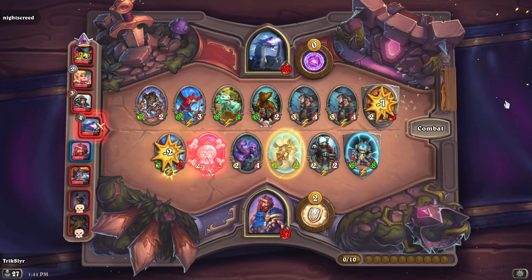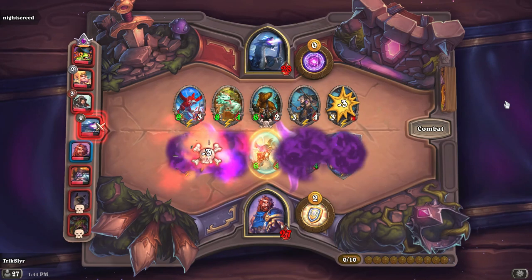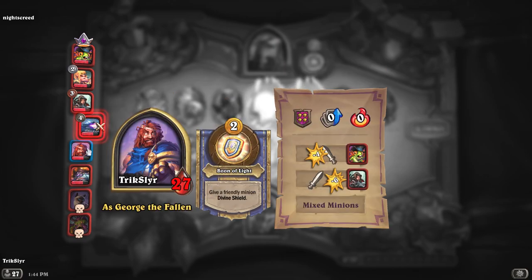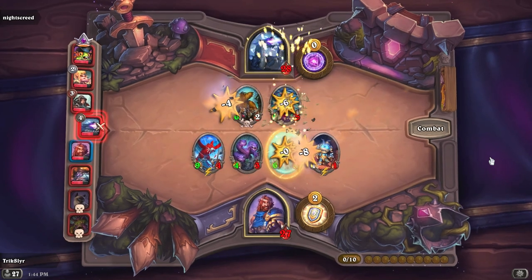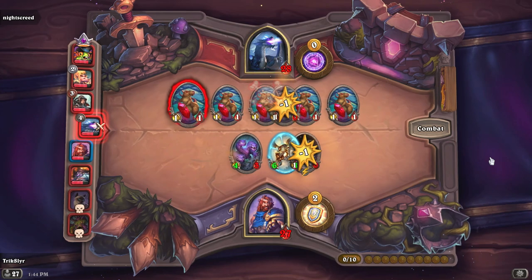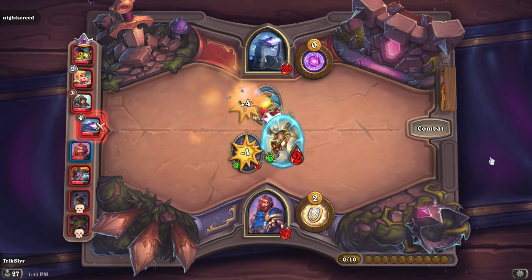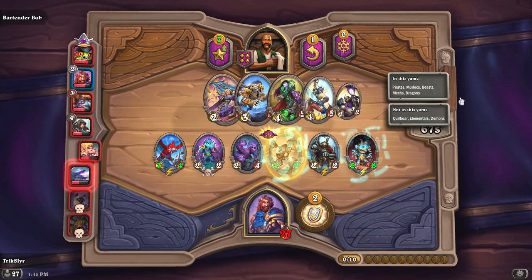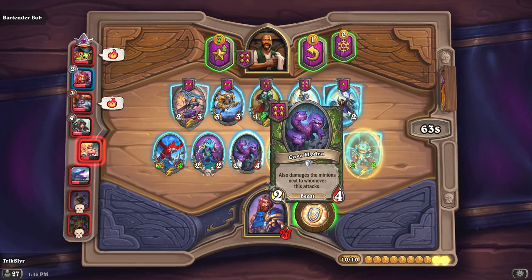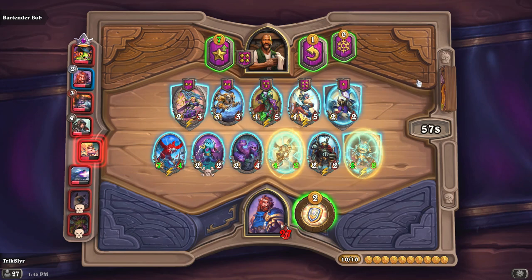That divine shield comes in really handy — I might actually use it soon on my Cave Hydra, because I want to keep that around as long as possible. There are a lot of people running beasts, so it'll be rough. Big cleave comes in, gets a couple hits, the dragon trades out. Normally you don't want to force a tribe composition — you want to play what's offered to you. I've had interesting cards dropped in my lap: Cave Hydra, Macaw, and N'Zoth, which is always handy.